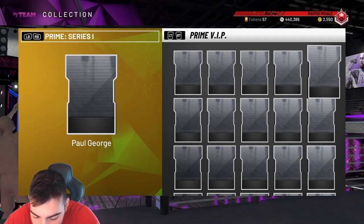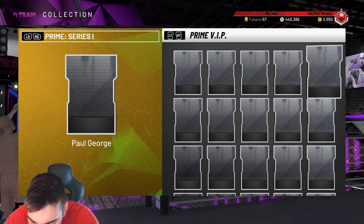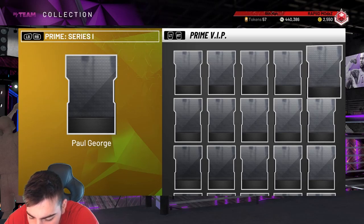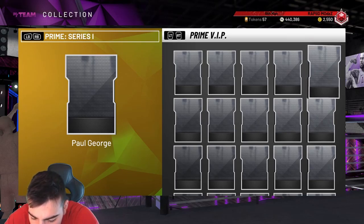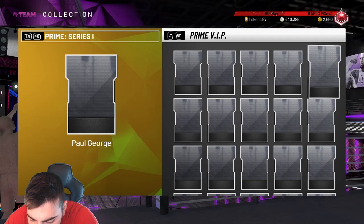Now we got Pink Diamond Yao Ming. Here comes his stats: he has a 75 three, 98 offensive, 94 mid-range, 90 standing dunk, 70 driving, 97 post hook, and his post fade is only a 75 which is weird. Handles are terrible, passing and steal pretty bad. His strength is a 94, help defensive IQ is 94, blocks 95, defensive 90, interior D 94, steal 55, and rebounding at 95 and 96. Pretty solid card.